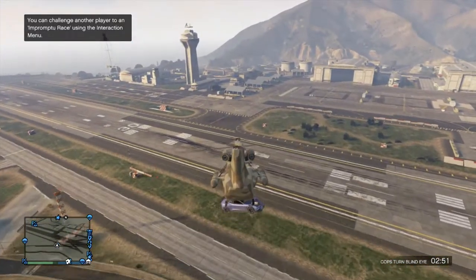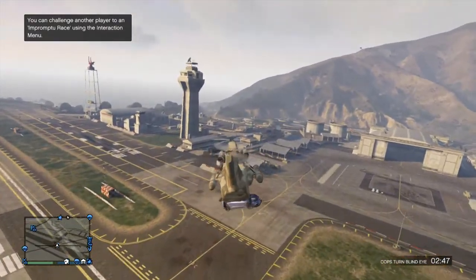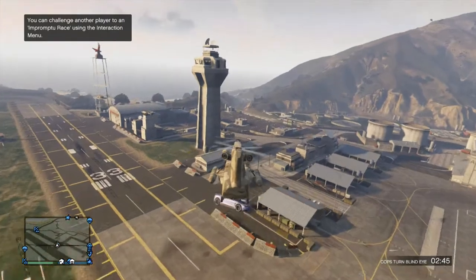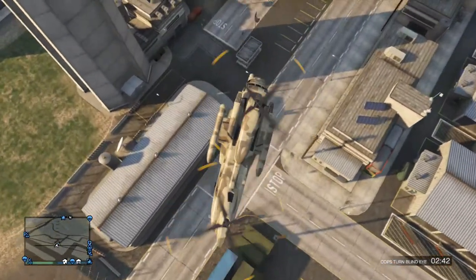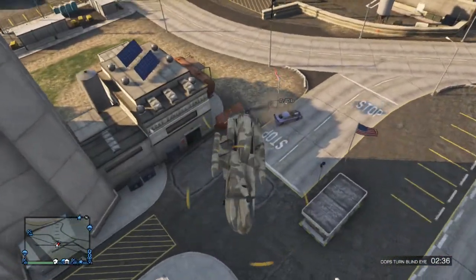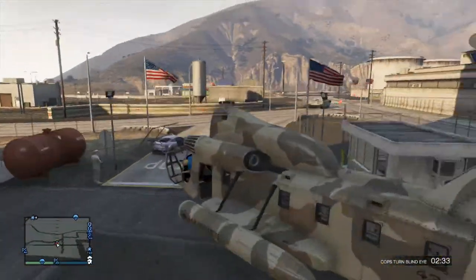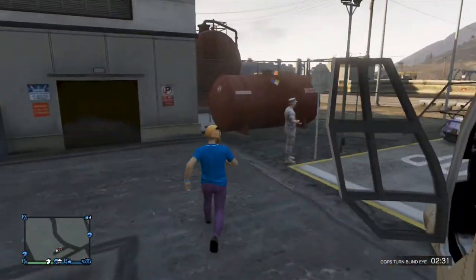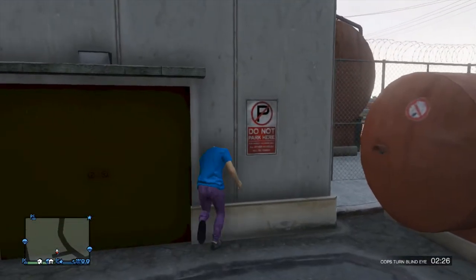So then what you want to do is just go straight to the tower. It doesn't matter what you're using, but I always suggest a helicopter. You will see yellow sort of doors near the traffic control tower, just to the side of it. Then what you want to do is get out of your helicopter, run straight into the wall, and punch it. You should go straight through.